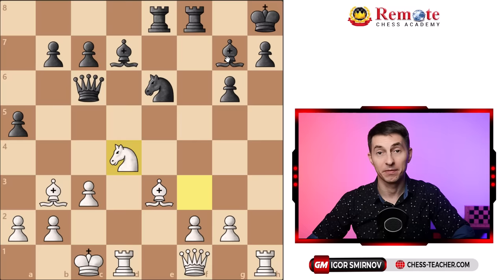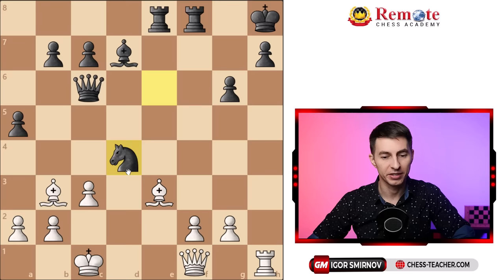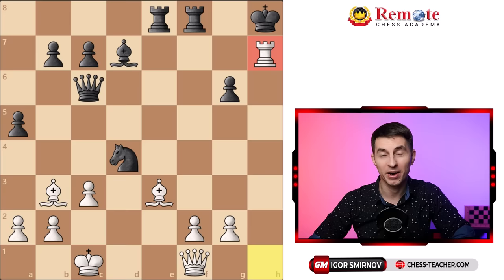In the game, black figured it out and played bishop takes d4. White recaptured by the rook and black took with the knight — probably expecting white to capture with the bishop with check, which black could cover with the rook. But instead, Steinitz still delivered the same blow: rook takes h7, because he was focused on attacking that weakest point in his opponent's position.